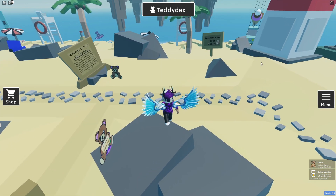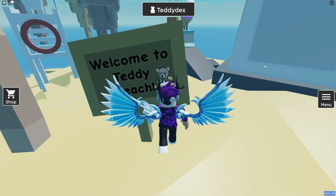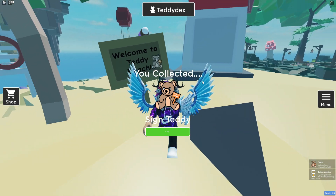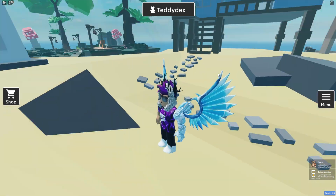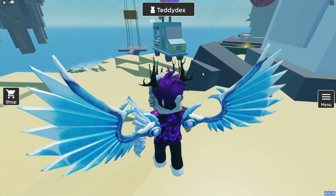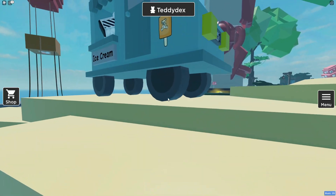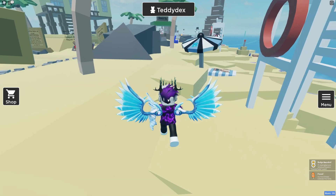Next, right by the beach sign over here, you'll go ahead and find the sign teddy — nice and simple. Now follow me over here for the next one. We're going to come all the way over to the ice cream van, and then you can go in and find the popsicle teddy — it's just up there, nice and simple.